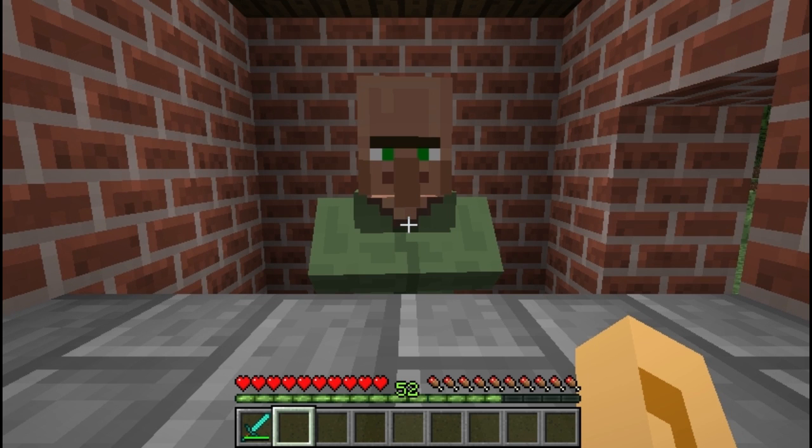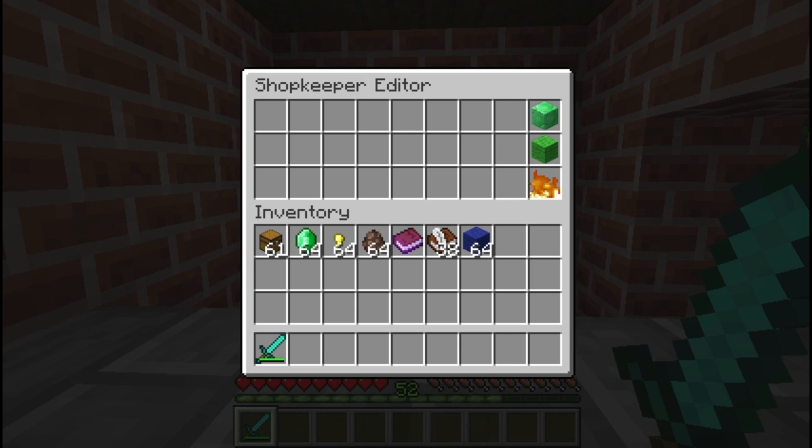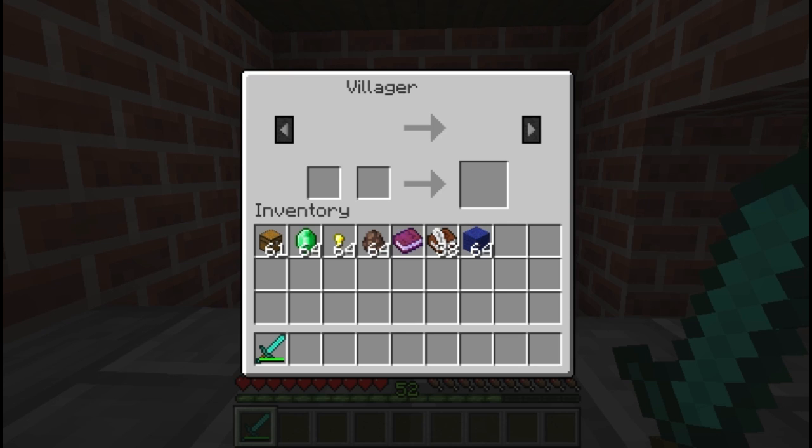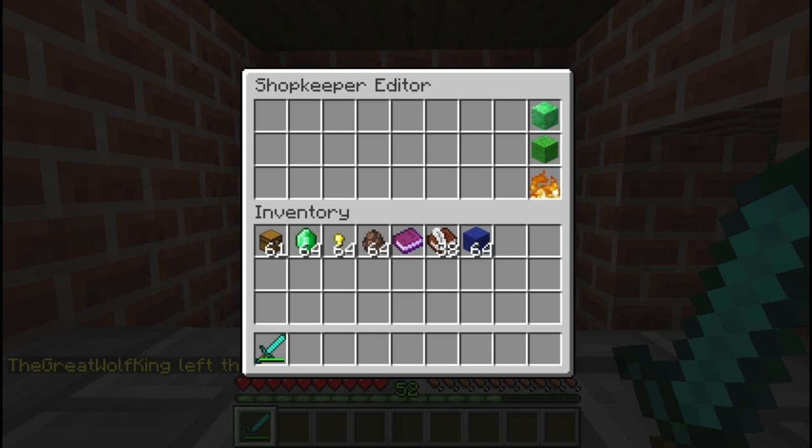Now we need to set up some trades. Administrative shops are the easiest to create trades in — user shops require a little extra tinkering. Each of these slots represents a trade row, and each slot represents a specific slot within the trade. The top slot represents the left slot in the trade, and the bottom slot represents the right slot. If we want to sell somebody something, we ask them to give us emeralds on the left side of the trade, and the item they're going to get in return will be on the right side. Vice versa if we want people to sell things to us.